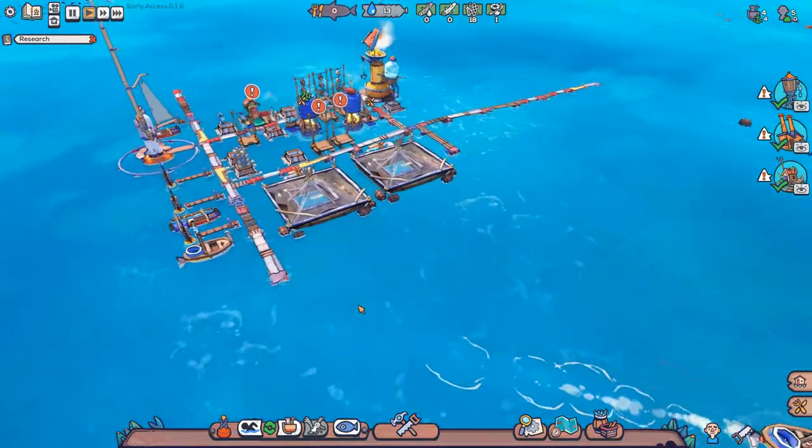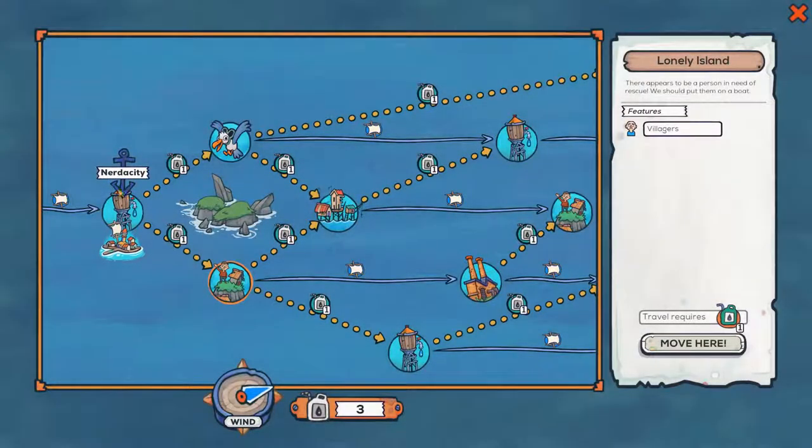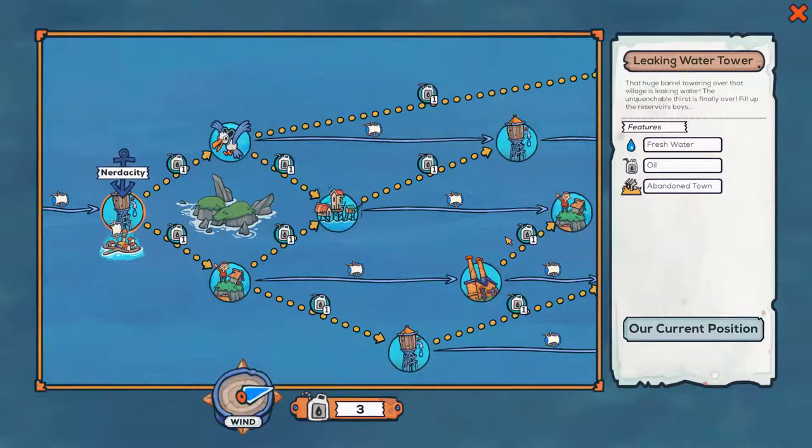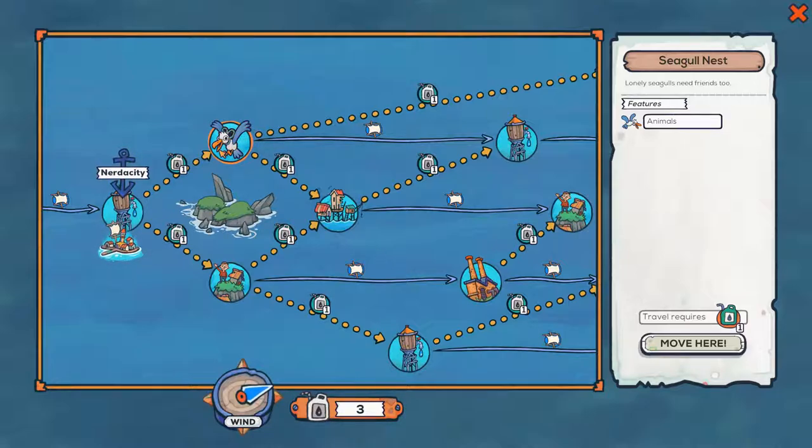Welcome back folks. We are on the third map here at the leaking water tower, where we also got some oil and we need to make a decision. Are we going to get more villagers on the lonely island, or are we going to get animals? While I would really like to find out what the animals do, I think we need more villagers.